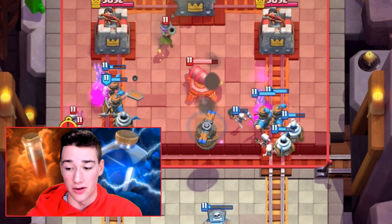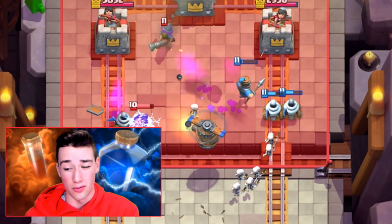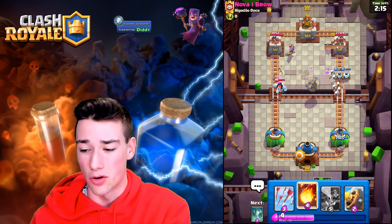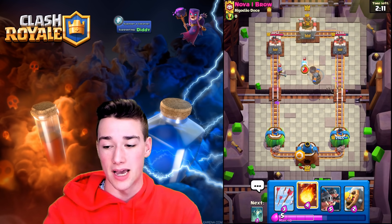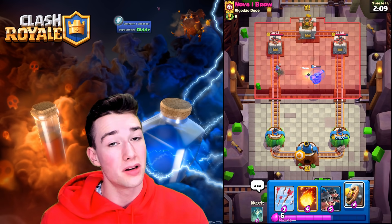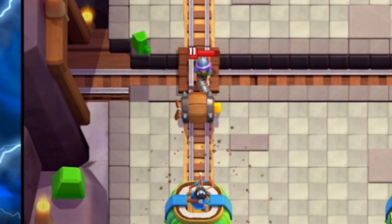As we see here, the cannon comes down — he's not going to have enough elixir for a fireball. Those zappies and Royal Recruits on the right side, don't sleep on them — they are going to put in some work especially with the skeletons. The log does need to come down, which is fantastic. The flying machine is going to get targeted, but it does a little bit of damage to that musketeer before going down, so now we can barb barrel and take out that musketeer for just two elixir.